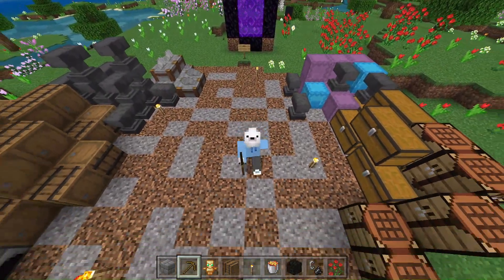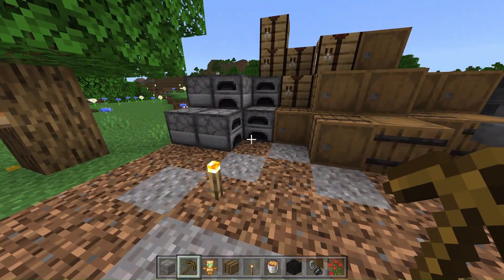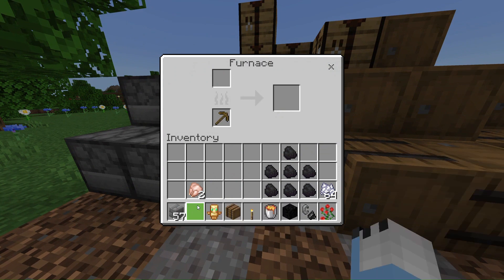Number 2 is throwing away your wooden tools once they're almost broken. Because even if they're at literally one durability, you can still use them in a furnace — put them in the furnace as fuel — and then cook up whatever food or anything you need in the first few days of Minecraft.